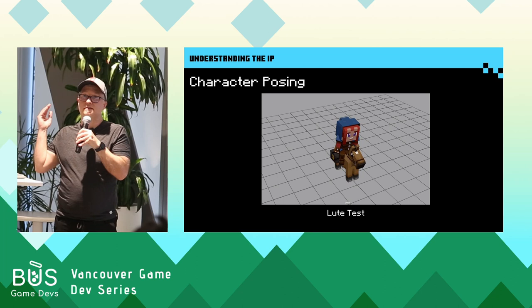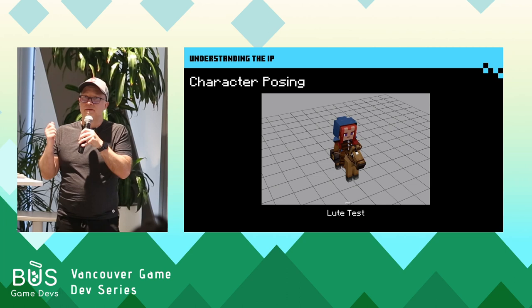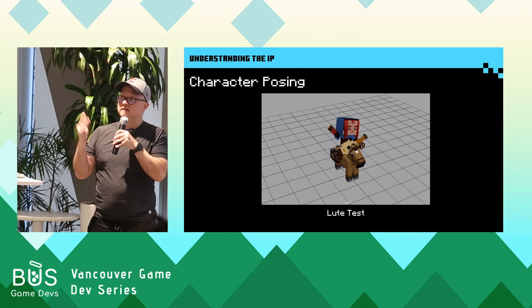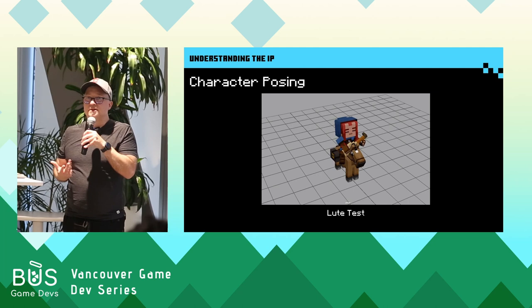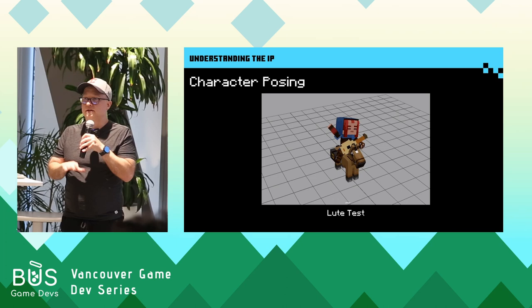But there were other principles that Minecraft did embrace — things like line of action, basically the direction of the movement. Going back to the mining animation, even though it's a straight line without a nice arc, it's still very direct. So thinking about movement in terms of direct straight lines, we could still do that. And going back to posing, iconic posing is all about silhouette. So we emphasized the principles that Minecraft did embrace and put the ones that didn't fit on the back burner.